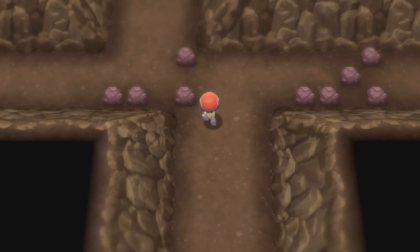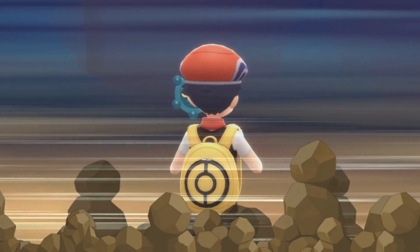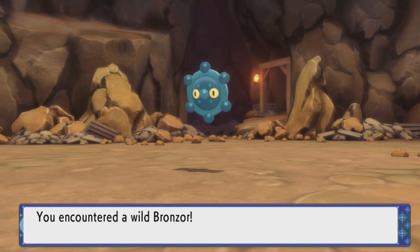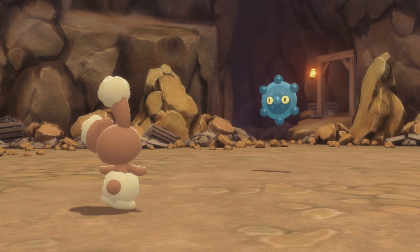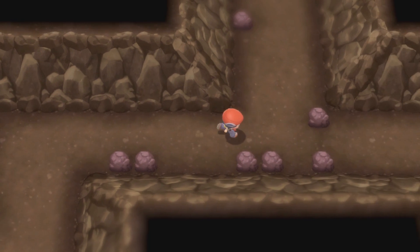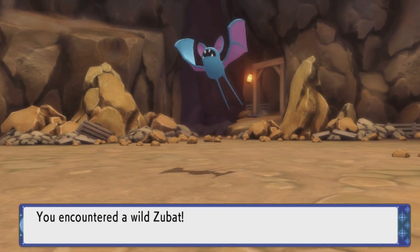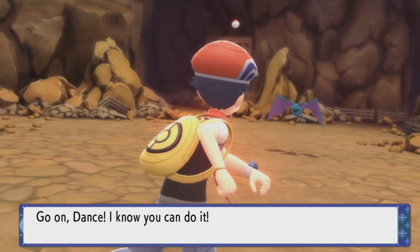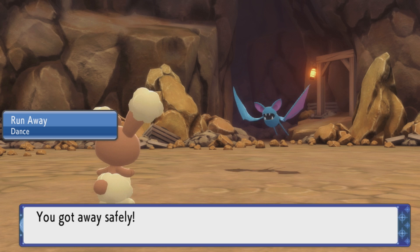I hate this place — it's like my least favorite place. I'm just going to complain about it all the way through. I won't tell you exactly how to navigate here, but the general direction you need to go is northeast — that's where the person I need to rescue is. I really hope you have Repels; I probably should have bought some. I did restock my potions at least.